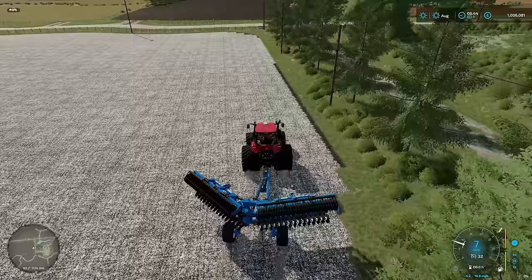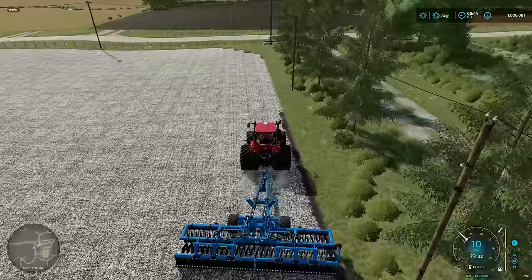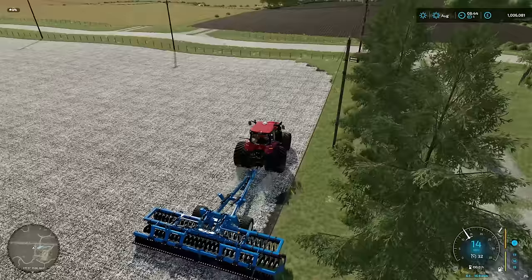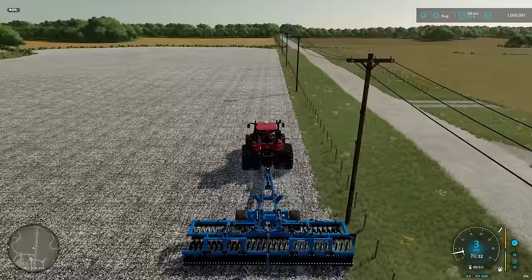What you need to do first and foremost is unfold your implement, like so. There we go. And lower it down. This is an 8-metre implement — remember that, it's important. And what you want to do is find a field edge. So even if it's a wildly shaped field, getting a straight edge is kind of helpful to get your start. It doesn't need to be a long straight edge, but just get yourself into position. There we go, we're sitting along that straight edge.